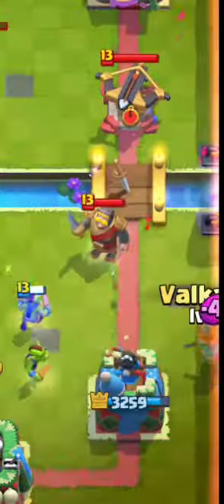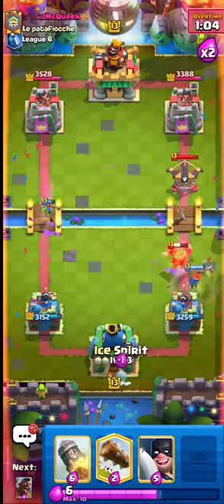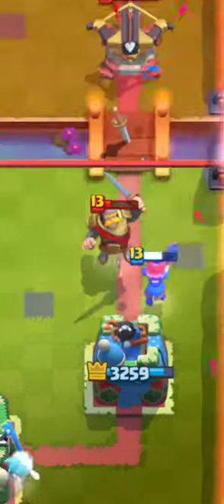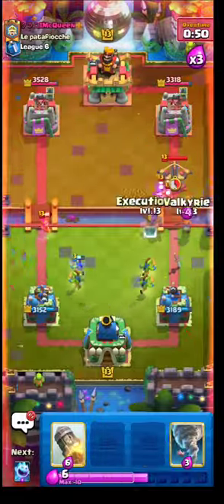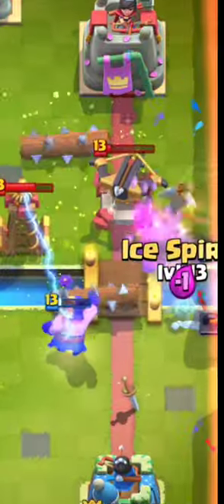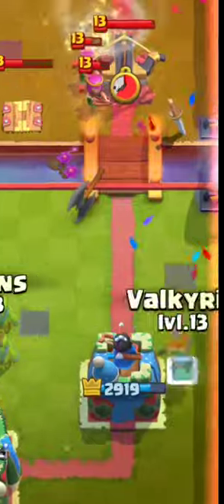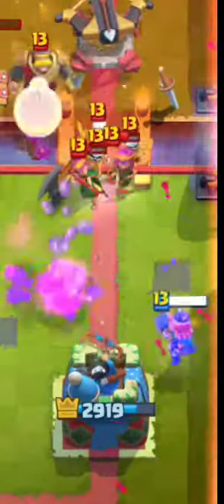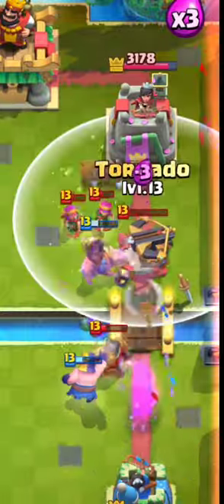Now I need to defend — I placed Valkyrie in this position so she has more time to tank damage. Then I put the hog and threw the log because he now has skeletons in cycle. Here I think I made a mistake placing Valk at the bridge against X-Bow, because he had knight and Tesla in cycle which counter her well — causing me to miss the X-Bow damage for the first time. Taking that into account, I then placed Valkyrie next to my tower, and with Hog and Executioner I destroyed the X-Bow while dealing damage with log and tornado in parallel.